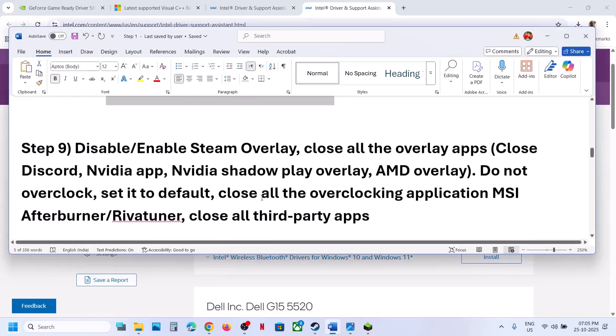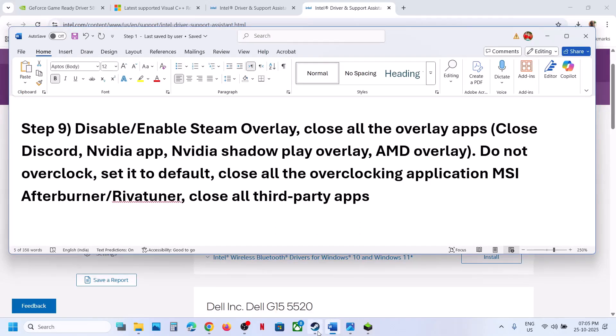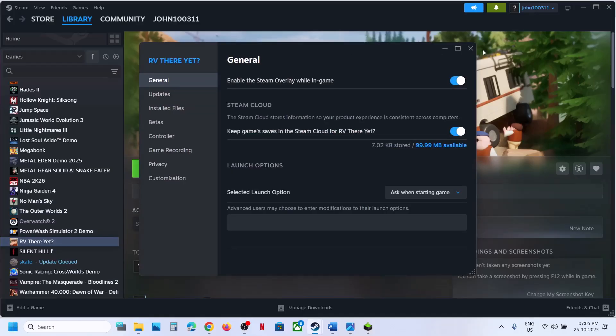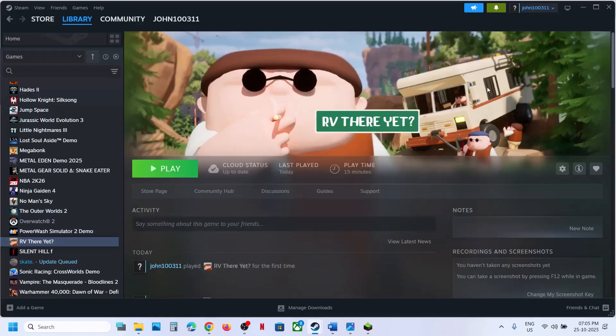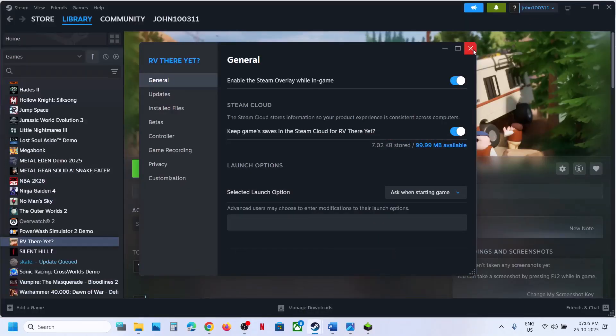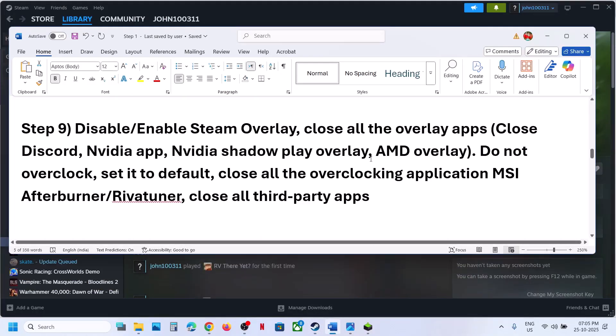Still not working? The next step is to disable or enable the Steam overlay. Go to Steam, right-click on the game, select Properties. In the General tab, turn off the option that says Enable the Steam Overlay While in Game. Relaunch the game and check. If it is already off, turn it on and relaunch the game and check.